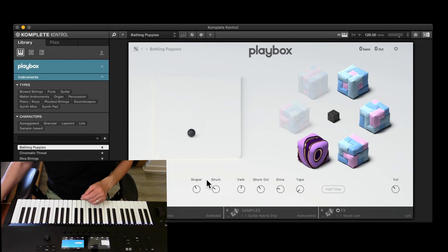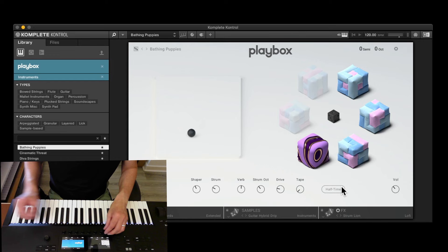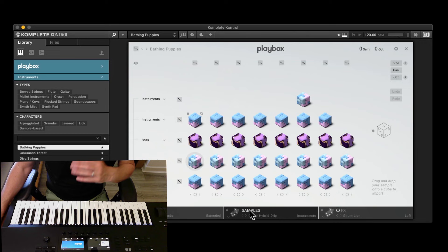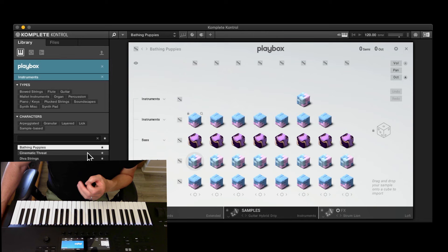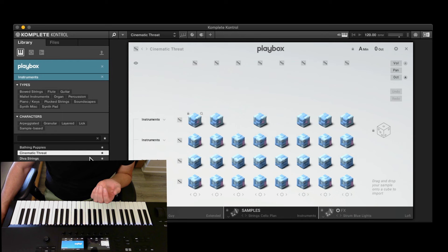There's also half time — you can click it on or off or switch it on from the keyboard. Then there's the overall volume, and that's pretty much all you need to know. It is actually really quite simple once you play around with it for half an hour or an hour. Generally the way I've been working is starting off, finding a preset I quite like, then completely changing it, and then going in and messing about with the samples. I'll bring up Cinematic Threat, which is completely instruments only.